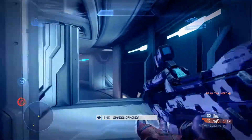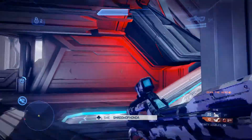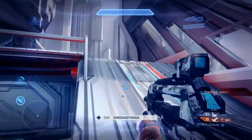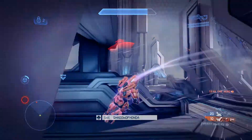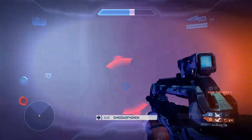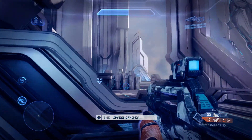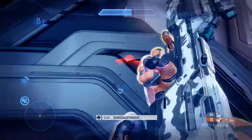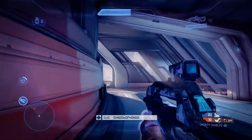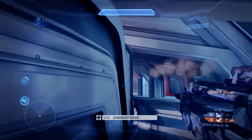That does seem to happen on doubles quite a lot on this map, especially as there's only 4 players in doubles so the game pace is a lot slower, but it's quite hard to make map movement. Honda is under a little bit of pressure here so he runs away as fast as his little legs are carrying him.